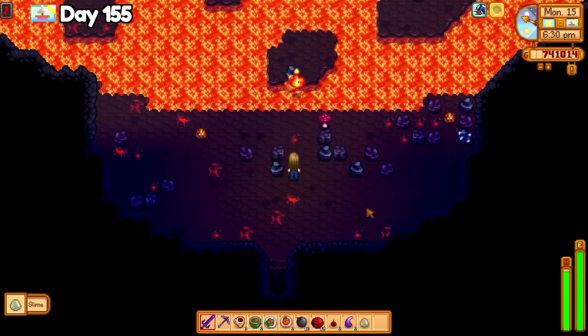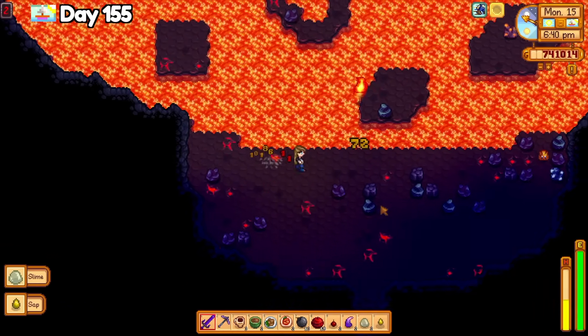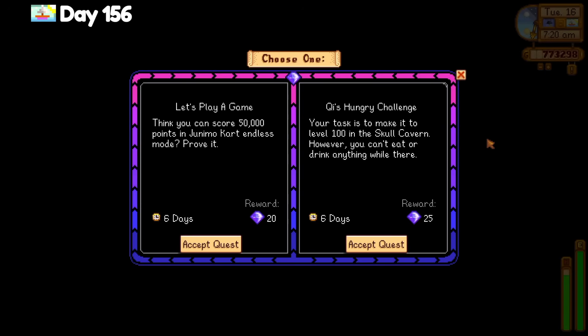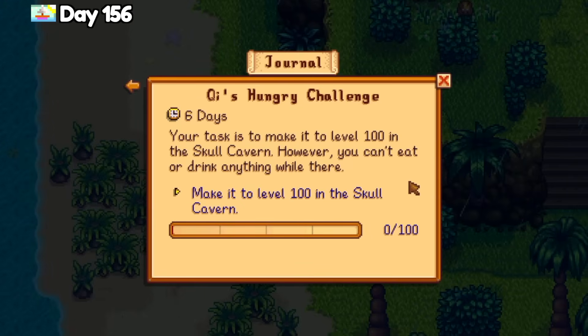I decided to stay the night on Ginger Island. On day 156, I accepted the Skull Cavern key quest again, and I thought it was cool that I had 6 days, but then I read the fine print after I accepted it that said I can't eat or drink anything. Lmao. I went back home to do chores and my ostrich grew up. One normal quality ostrich egg is 600 gold — holy crap — and I got 2 of them, but I put one in the incubator because obviously.